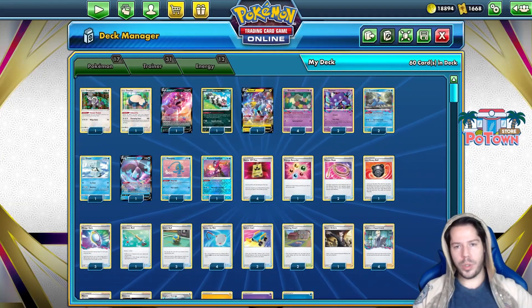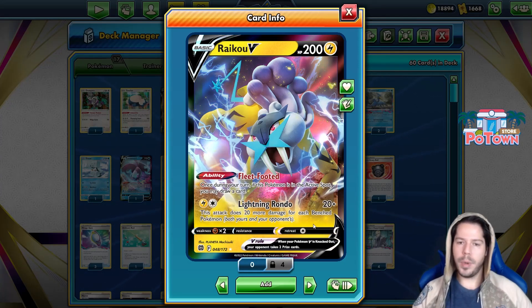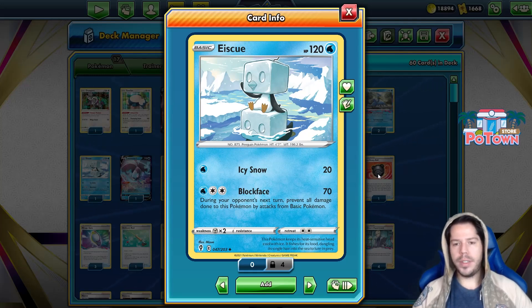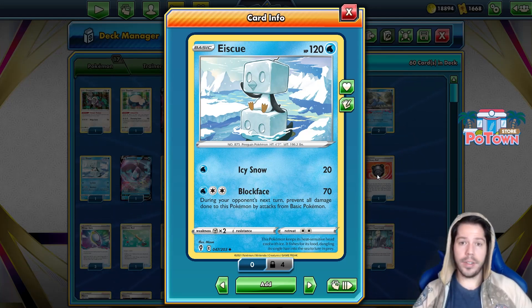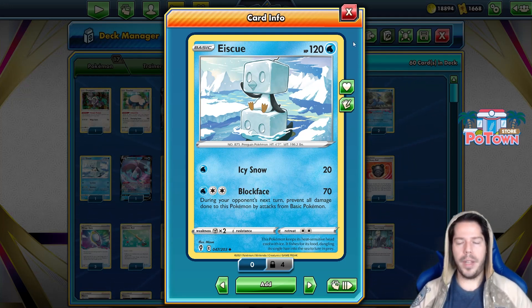We have Raikou, a lightning-type attacker, with the Lightning Rondo attack doing 20 plus 20 more damage for each benched Pokémon, and the Fleet Footed ability granting you an extra card. We also have Ace Q with the Blockface attack, doing 70 damage — great for mirror matches, great against Regigias decks. As long as Ace Q is the only Pokémon you have in play, which with Scoop Up Net isn't that difficult, Blockface prevents all damage from basic Pokémon attacks.